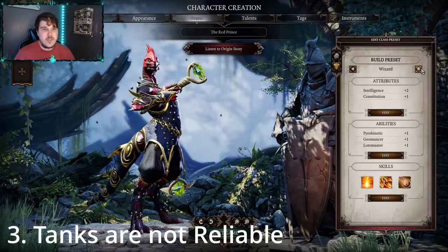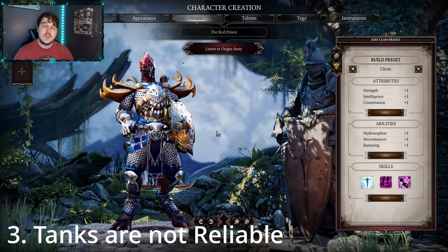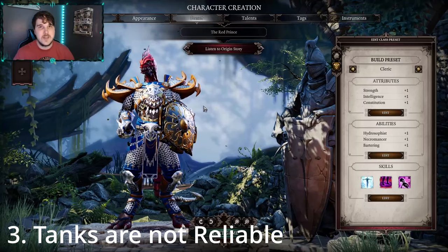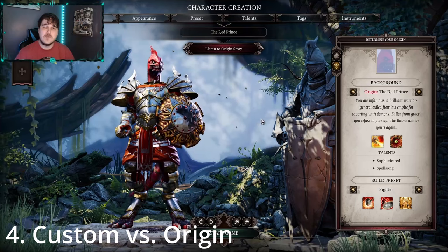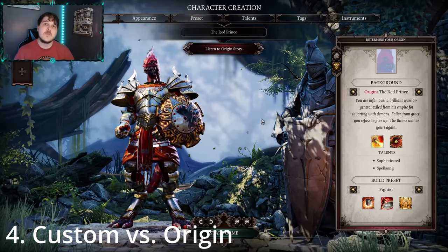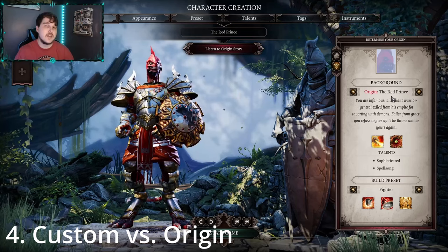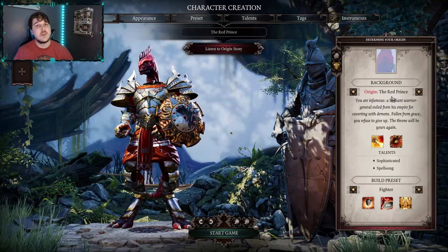Tanks are not very reliable as a class in this game unless you have a mod where enemies target your character. Enemies are smart enough to target the weakest people rather than your tanks, because they can take out the weaker links first. Also think about whether you want a custom character or an origin character. For beginners, I always recommend starting with an origin character because it provides more story, predetermined paths, and voice acting with other characters and NPCs — which custom characters do not have.